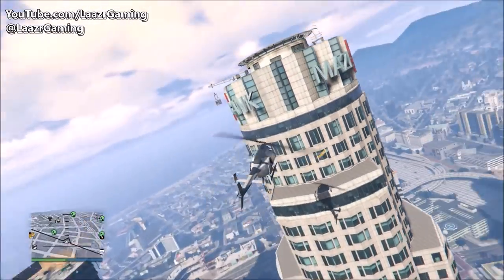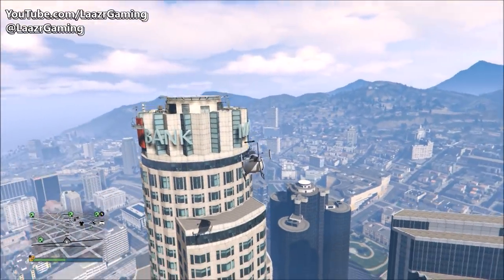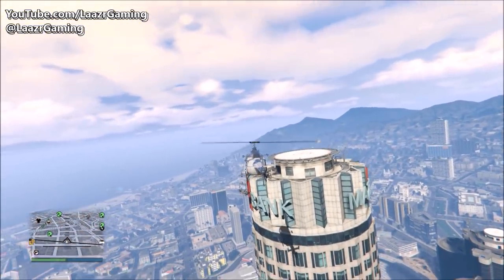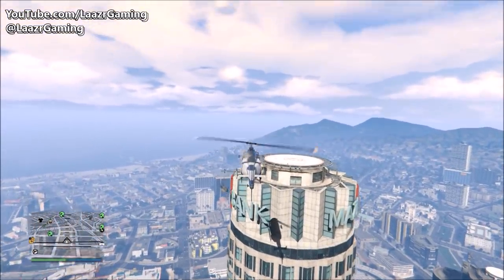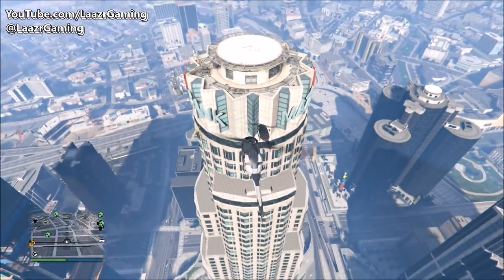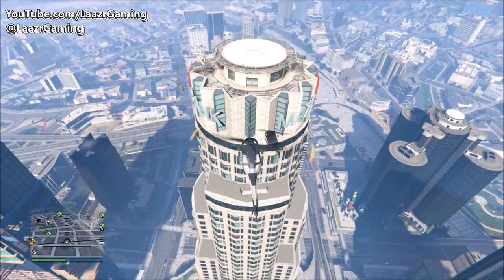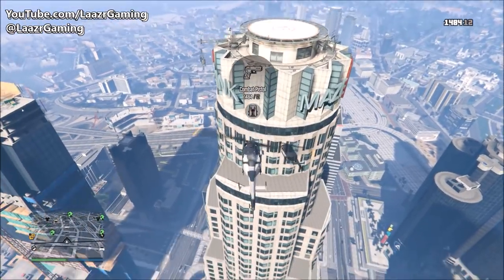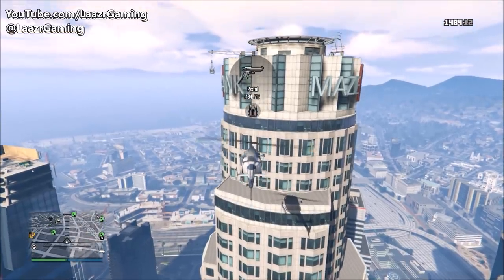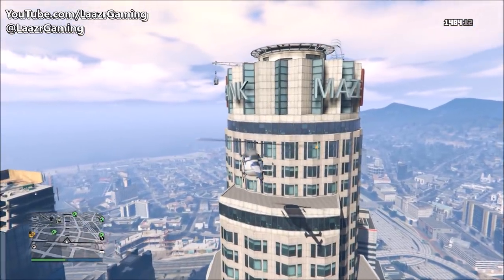Coming in for the second glitch, and I've got to say this is hands down one of the most useful glitches to know — especially if you own an office at the Maze Bank Tower. You might find yourself stuck at the top with no parachute, no aircraft, or you may have landed on one of the side balconies.